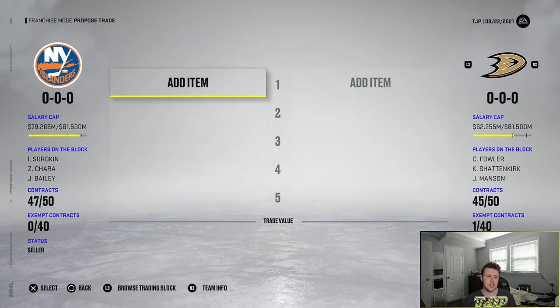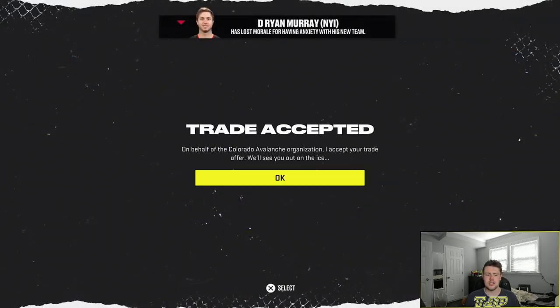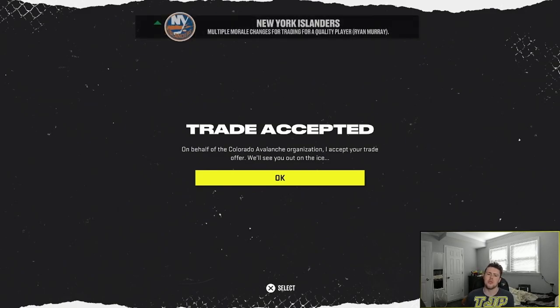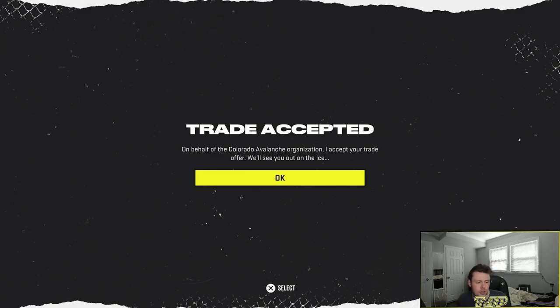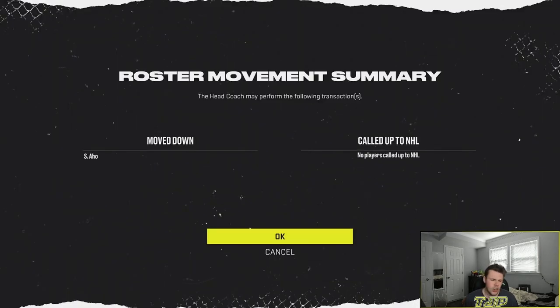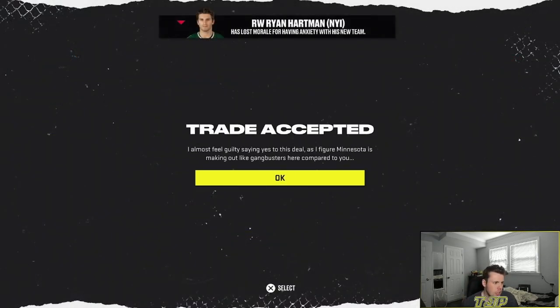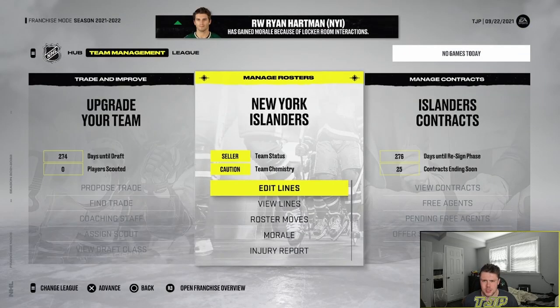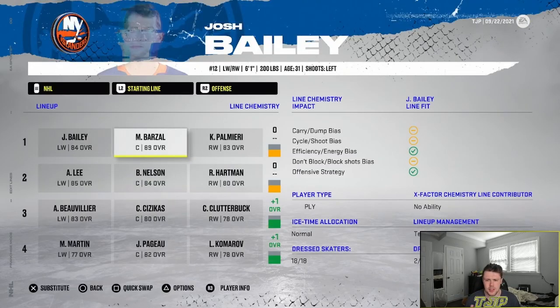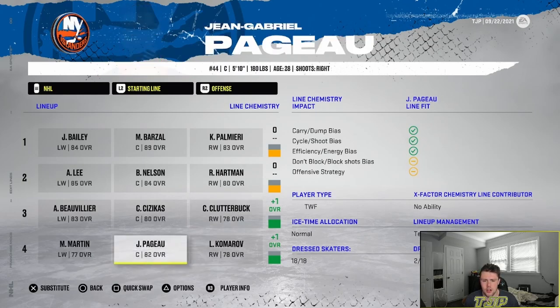I don't have that much money, so I traded a second, third, and fourth round pick to the Colorado Avalanche for Ryan Murray. He can play both left and right defense — both positions on both sides of the ice — so that's a nice trade for a little flexibility, and he's also on an upgrade. Trade number one done. I also traded away two fifths, a sixth, and a seventh round pick to the Minnesota Wild for Ryan Hartman — another right winger that slightly improves the team. No one's on negative chemistry.